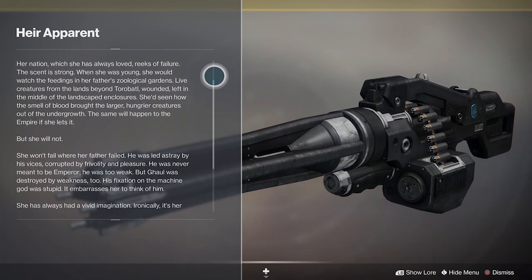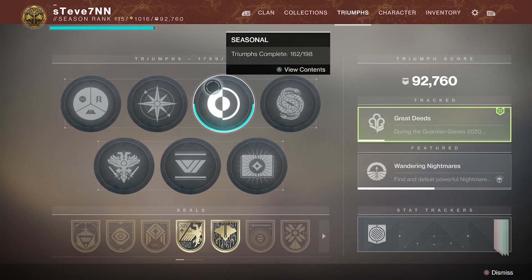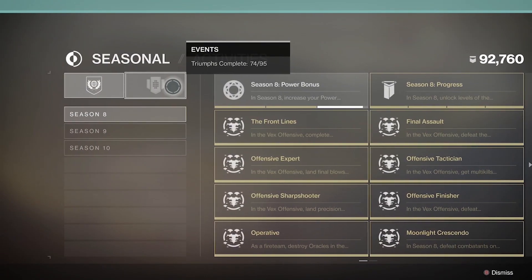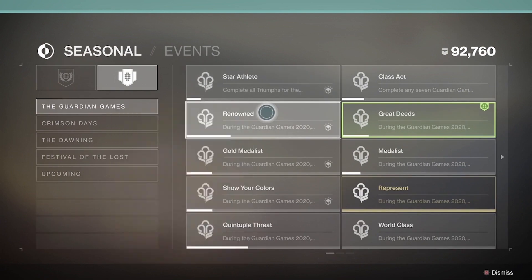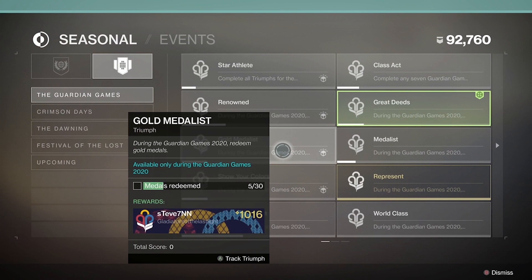If you don't know how to find these triumphs within your tab, head over to the triumphs tab to the left of your character screen, scroll up to where it says Seasonal on the top row. Click over to the second page underneath Events and right there at the top you'll find Guardian Games. If you scroll through all these triumphs you'll find that each one gives you an objective and some of them even give you rewards such as shaders and even emblems.